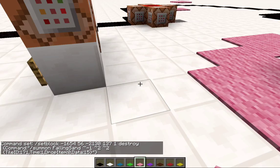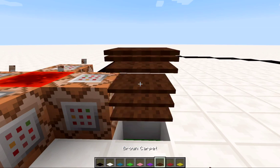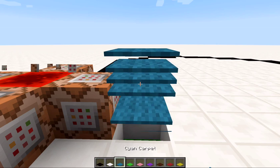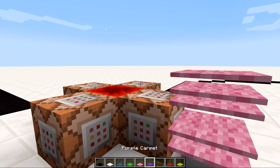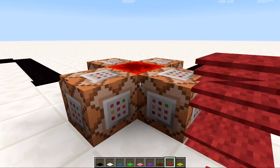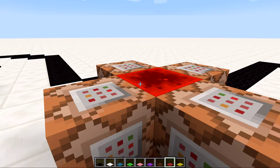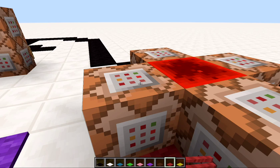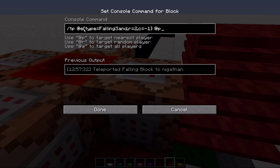Over here, as you can see, it's constantly spawning them right here in whatever color it is, and this block is being replaced with the one corresponding to the hotbar slot. This is a really fast clock — this block constantly sets this to a redstone block, this one constantly destroys it, and this one is constantly teleporting the falling sand to the player. The c equals negative one makes it the most recently created one so that it's a little faster to update the color change.